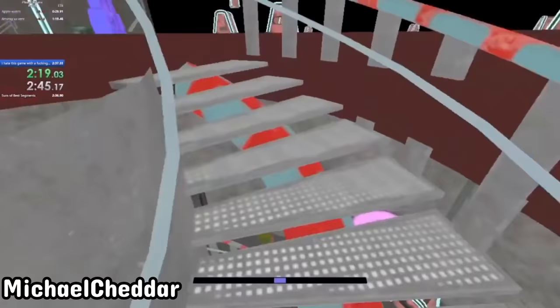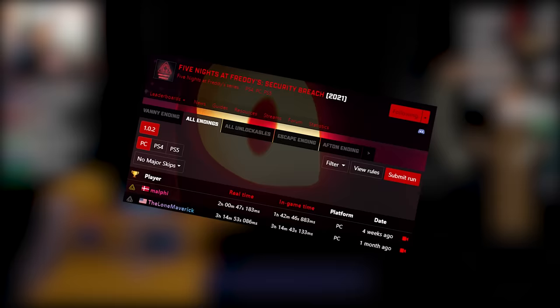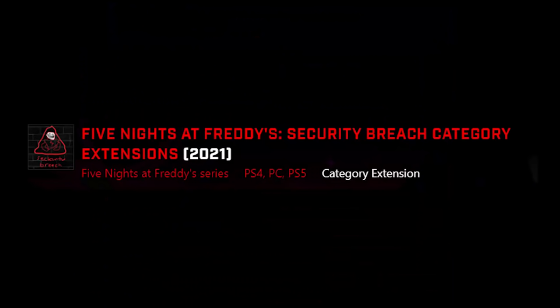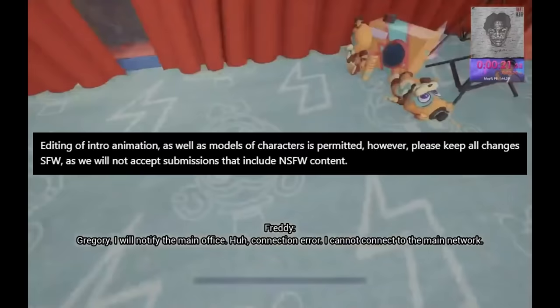But there is an untapped skip that is banned on the normal leaderboard, and with it you can destroy the current world record. The reason the skip is banned is because it would undermine the route of every single category the game has. But if you take a trip to the underground secret society of speedruns — otherwise known as the Security Breach category extensions — there exists a category in which anything goes, except naked character models. Come on guys, shame on you.